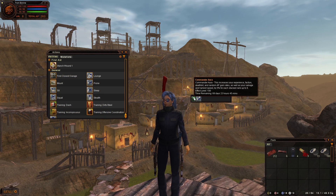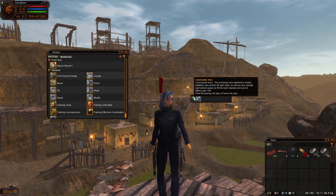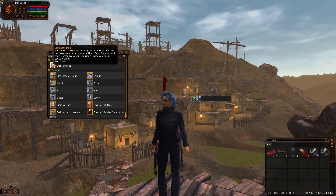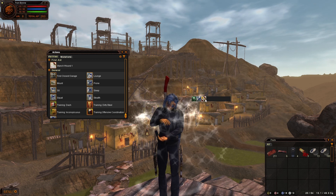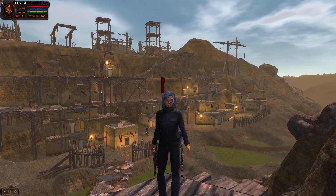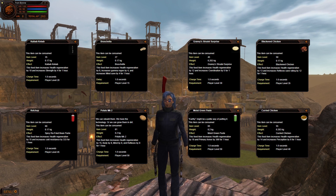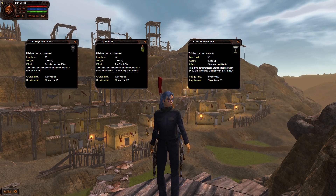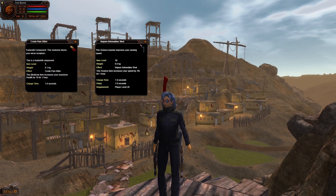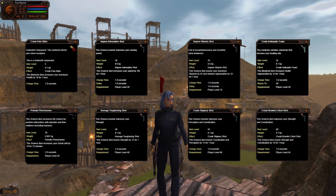Commander Aura is a permanent buff given to all players in the current version of the game — it was originally a reward for a Fallen Earth monthly subscription, but it's free for now. The Staunch Wound buff is added whenever the matching ability is used, and increases our health regeneration. Food, Drink, and Consumable are all obtained using items. Foods increase health regeneration, and many have secondary effects. Drinks increase stamina regeneration, and many too have secondary effects. Consumables vary a lot, granting more health, or increased running speed, or a range of other stat boosts.